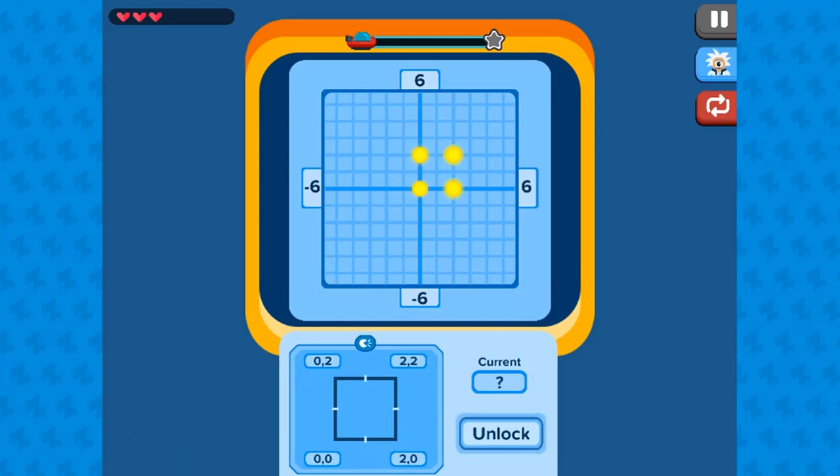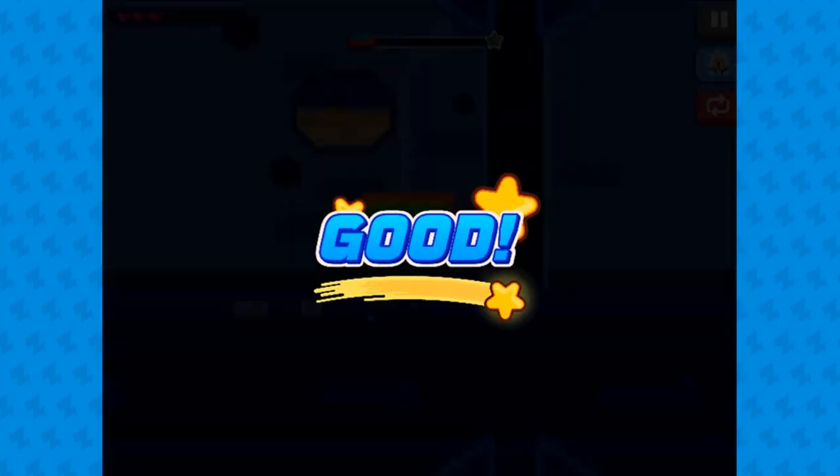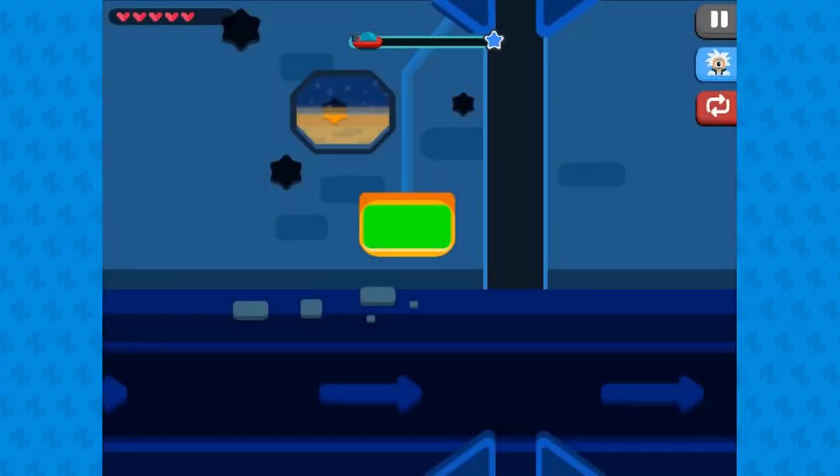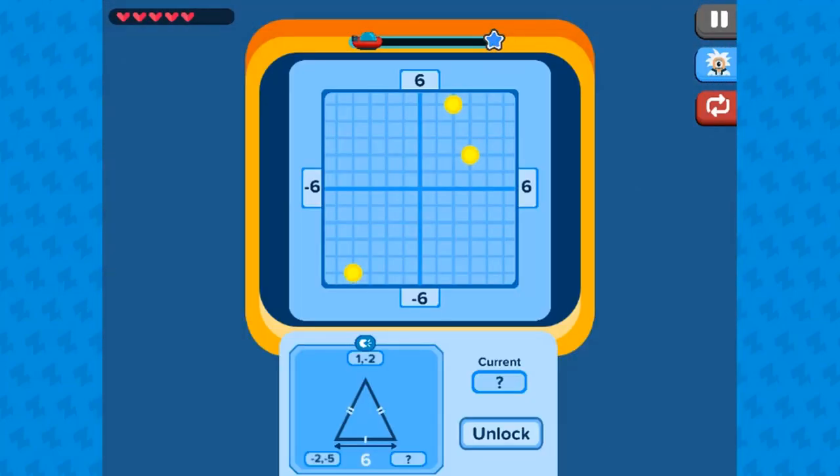In this informative instructional game, Dia is trying to escape from her spaceship before an engine meltdown occurs. Help her unlock the escape hatch by solving the puzzles on the lock.